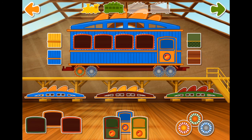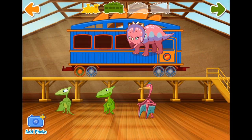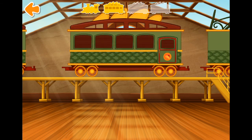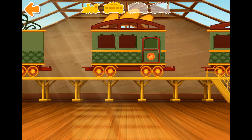Now that's a nice train! Now let's add some passengers. Choose and drag a dinosaur to your train. Tap the green arrow to move to the next step. Your first car is complete. Which car is next? Swipe to look at the cars.